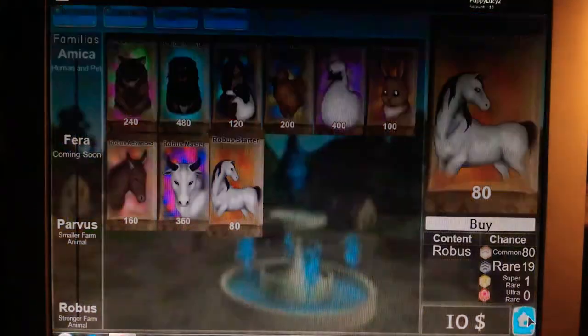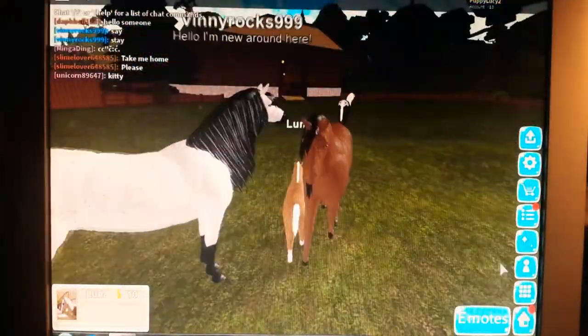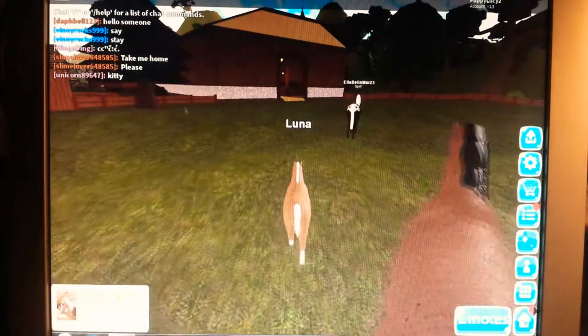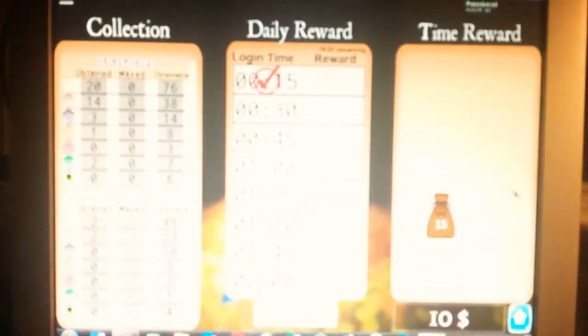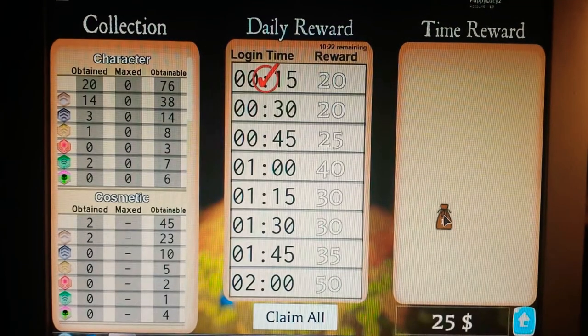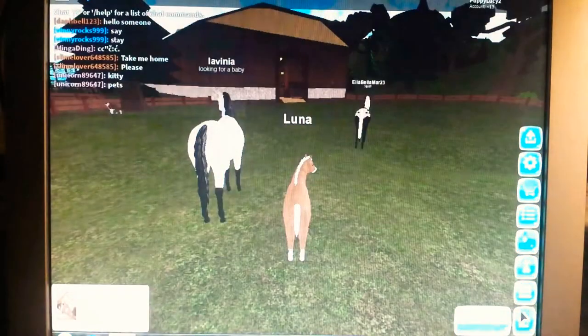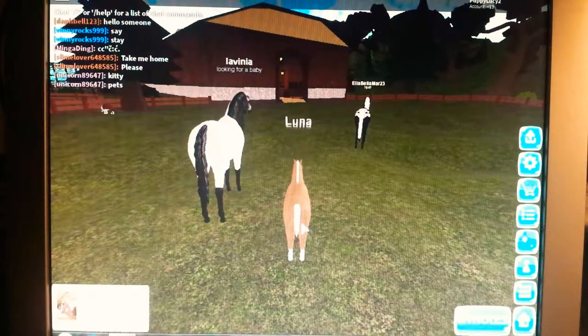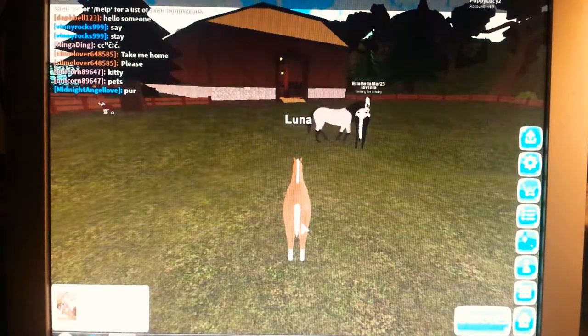Now, once you open it, if you need more money — see how my screen has a red dot right here? Whenever your home has a red dot, just go here and you can claim some money. If there's no $15 here, you need to claim all, and that gives you more and it puts a checkpoint. You get the dots for how long you play. So if you play for like 20 minutes, then a dot will appear and you can collect some money.